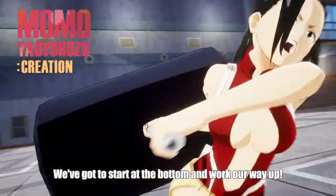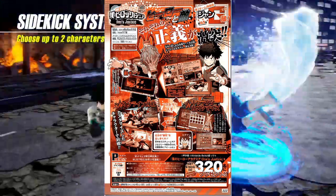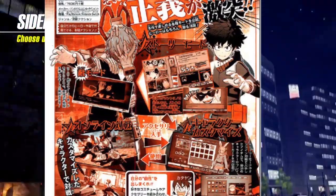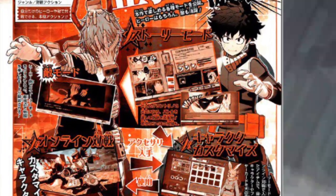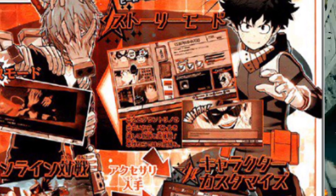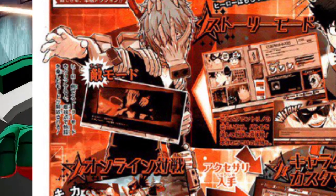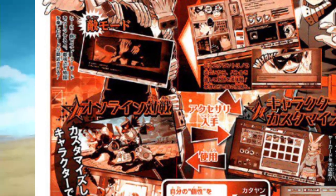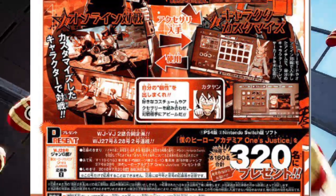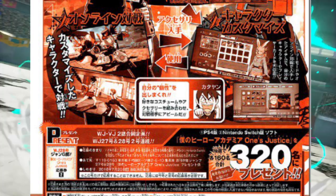We got a screenshot a couple days ago revealing, basically, the story mode. Initially we've got story mode where you play as heroes. It looks like it might start off with Gran Torino and go from there, which will be interesting. Then when you complete the story, you go on to villain mode. It then goes on to say about character customisation, which you get through the story mode.